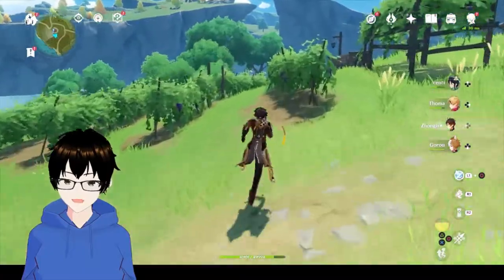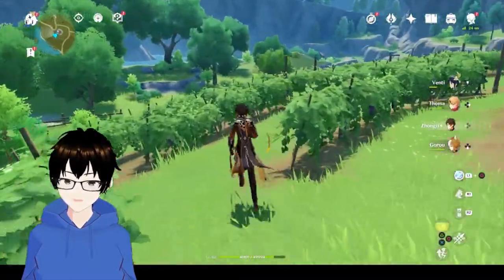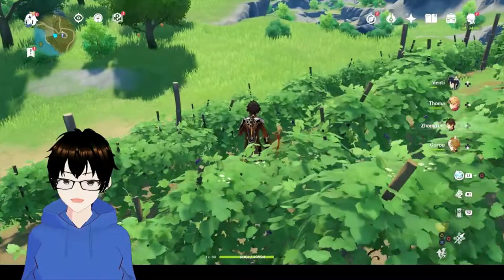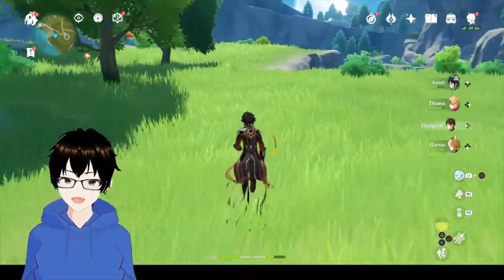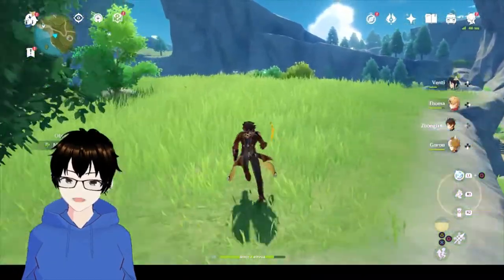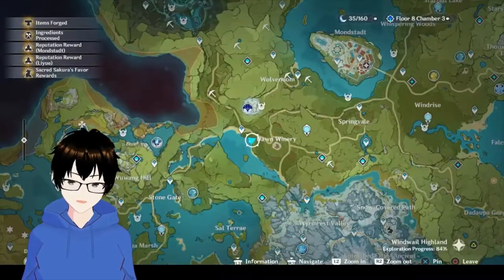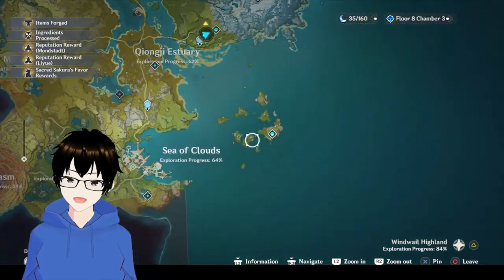There's one more within here, and a little bit more just down there — I think there's three down there. If you have Sayu, she's probably the best character to use since she doesn't scare anything away. Despite having Sayu I don't really use her for this, I just lock on. So there's another three — that's usually my main route for harvesting crystal cores.